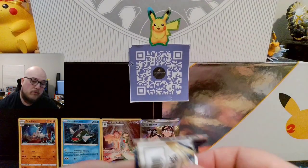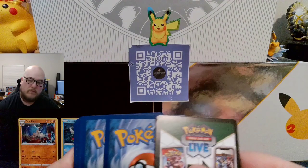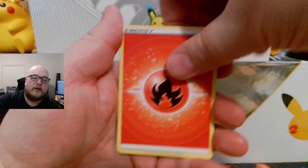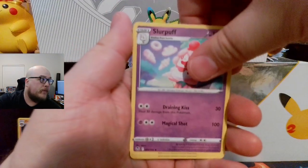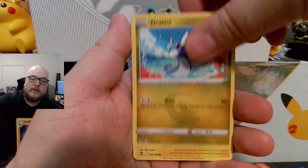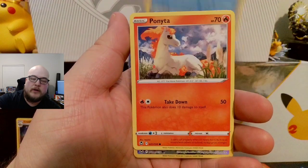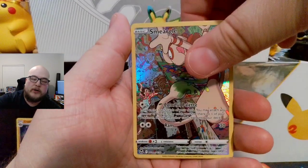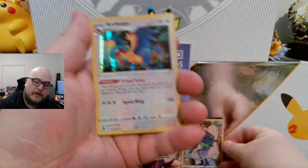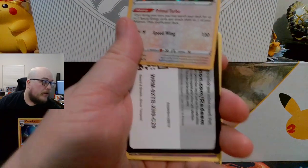Always going for the Lugia, especially the art card. Energy, Slurpuff, Honchkrow, Raichu, Dratini, Chinchou, Meditite, Dewpiter, Ponyta, Smurgle, Trainer Gallery which I do have, and an Archeops Holographic. There's a co-card for that.